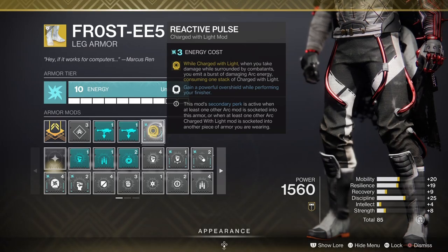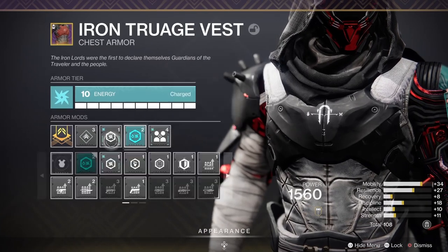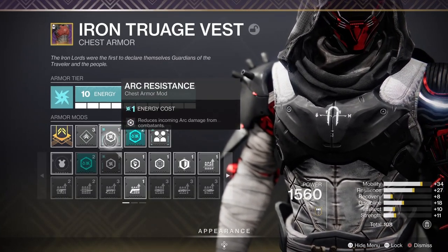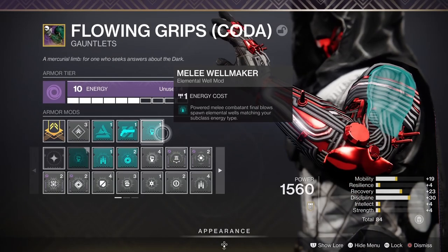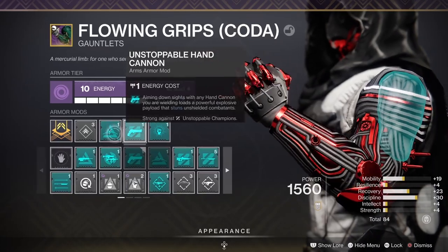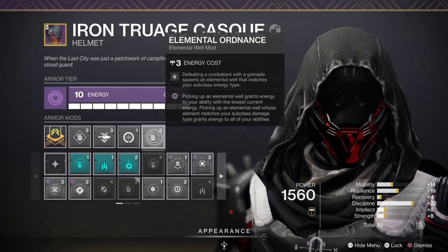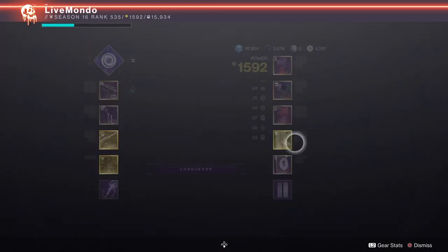The Hunter, historically, is not good at doing that. So I had a rummage about in the exotics and found the Frosties, which I've never used - not once. It turns out when you run, they regenerate your abilities faster. Some people will know that; I wasn't aware of how good it was. It's actually really good.